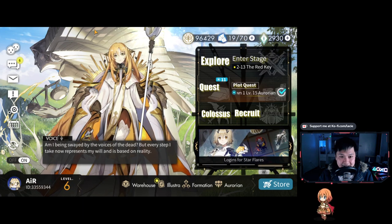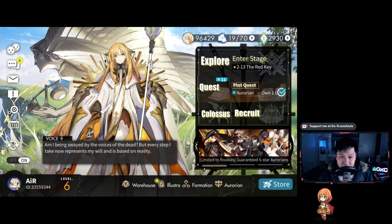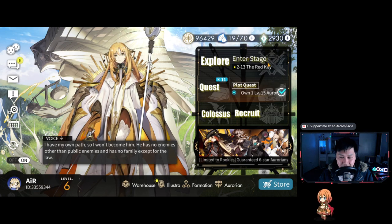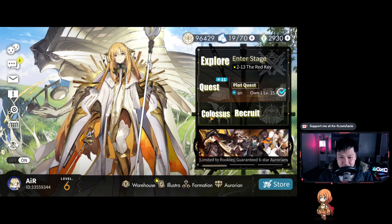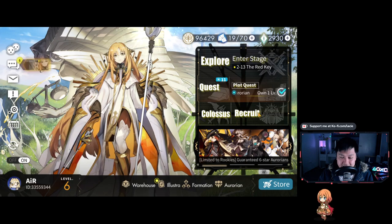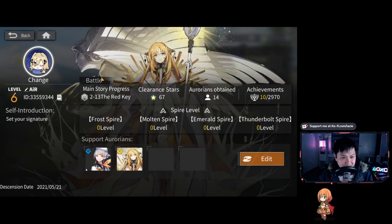So this is Alchemy Stars. This is the UI — we've got the character in the middle, a live 2D toggle you can turn on and off, the main money currency, energy, and the premium currency. The UI is pretty straightforward: you've got the story mode, quests, and the base — which in this game is called the Colossus. We've got the recruit button, which is the gacha button. Along the bottom we've got a bunch of other things such as our profile. If I click into here, you can see I have some support Aurorians.